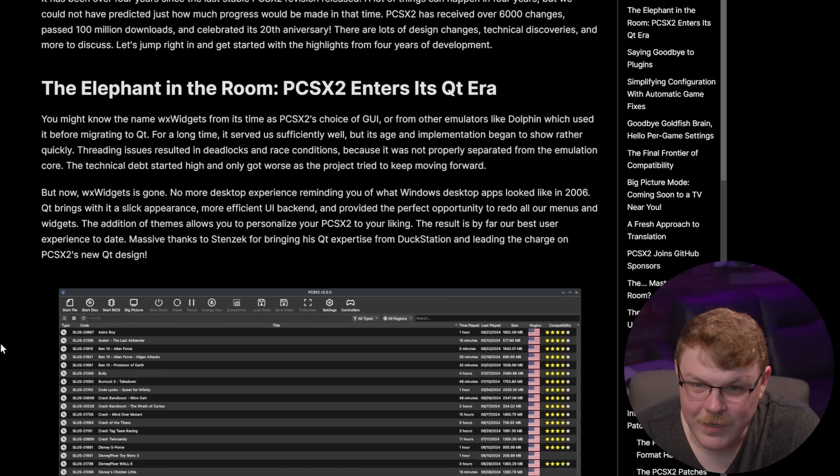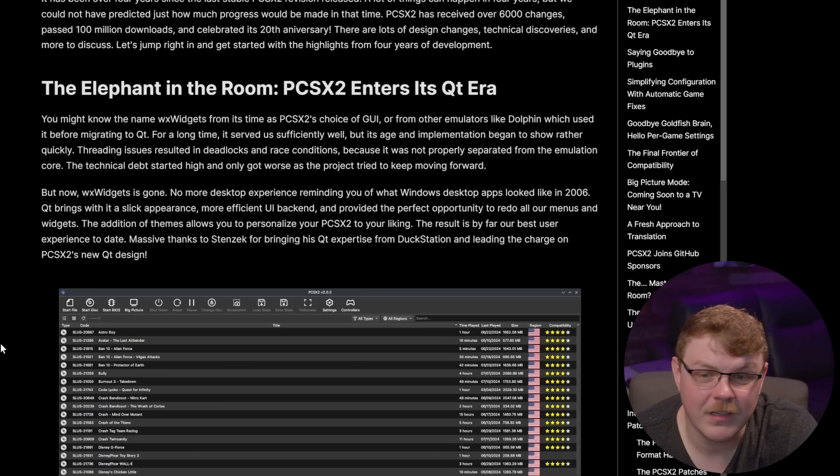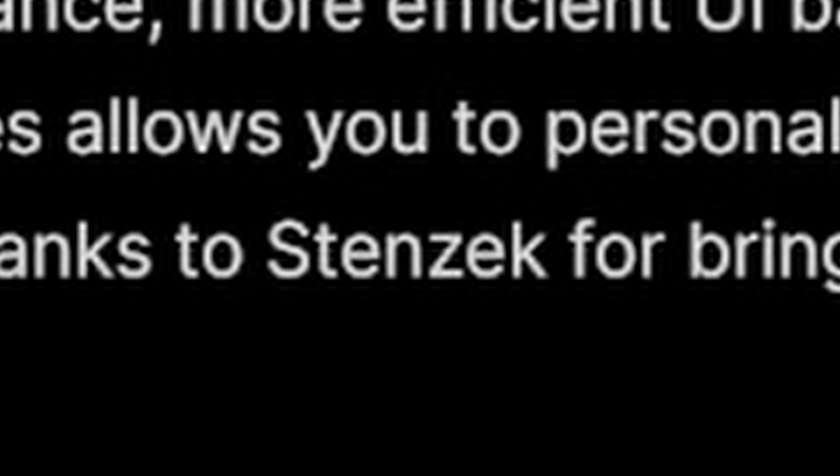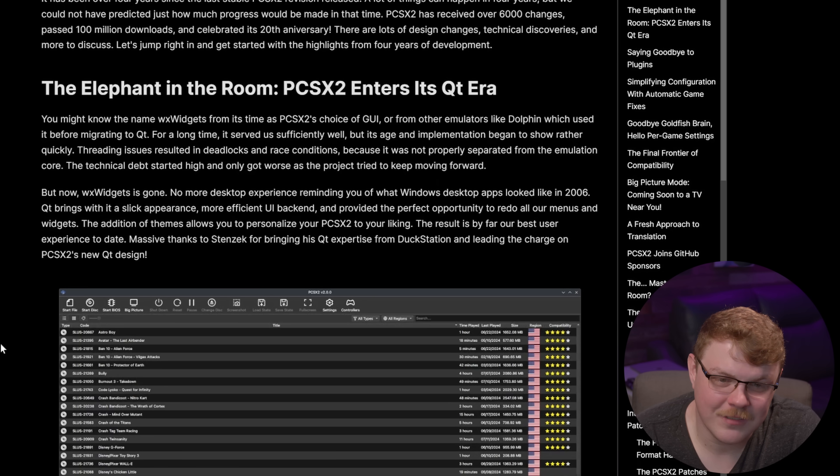Threading issues resulted in deadlocks and race conditions because WX Widgets was not properly separated from the emulation core. The technical debt started high and only got worse as the project tried to keep moving forward. But now WX Widgets is gone — no more desktop experience reminding you of what Windows desktop apps looked like in 2006. Qt brings a slick appearance, more efficient UI backend, and provided the perfect opportunity to redo all menus and widgets. The addition of themes lets you customize PCSX2 to your liking, and the result is by far their best user experience to date. Massive thanks to Stenzek for bringing his Qt expertise from DuckStation and leading the charge.